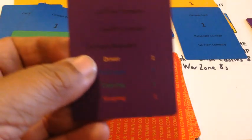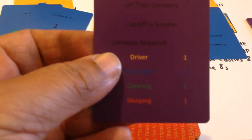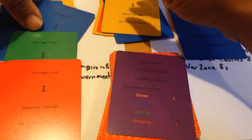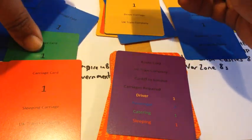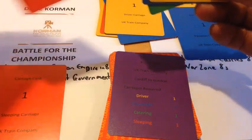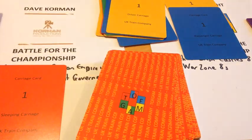Dave's go. He's got a Cardiff to London route, so with that being slightly longer he needs more stuff to meet the demand. One driver carriage, two passenger, a catering and a sleeping. I'll put these here - that's Dave's first route. So now it's my go - I can rebuild my hand as I was just depleted.